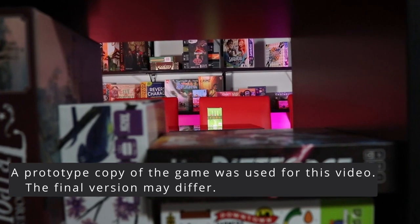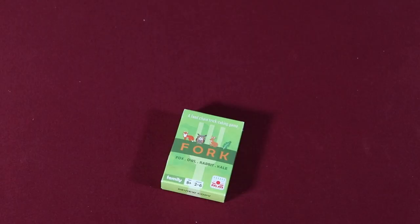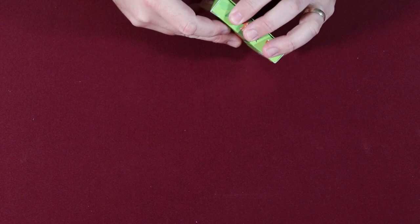Fork is a 2-6 player food chain trick-taking game from Sunrise Tornado Games, designed by Tate Wu with illustrations by Lily Chin. Setup and gameplay varies slightly by player count, but in this video I will explain how to play a 2-player game.